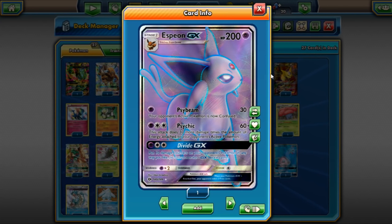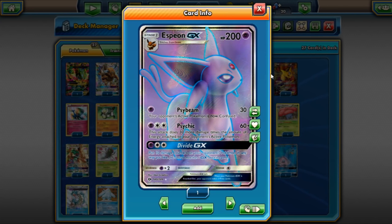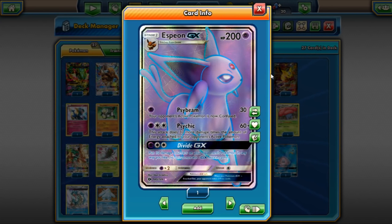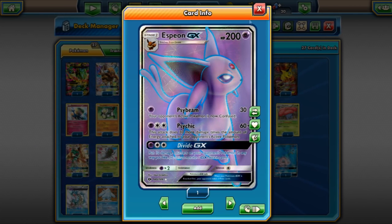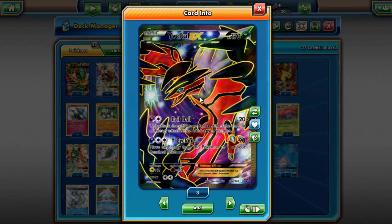Espeon GX is probably the most popular of the Umbreon/Espeon debate — Espeon is clearly the better choice right now. Wobbuffet Espeon is a deck doing good right now, and Espeon Decidueye is also performing pretty well. Espeon GX does not seem to want to stop being on a roll.